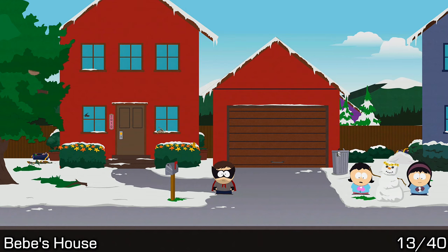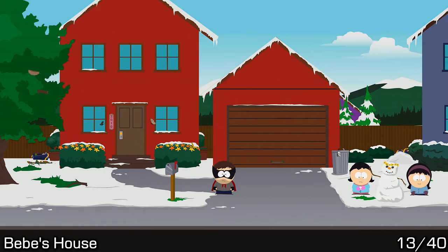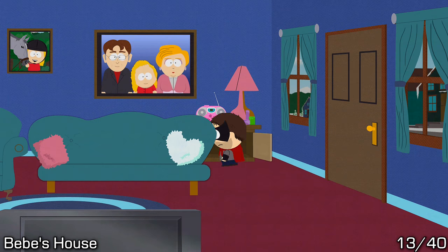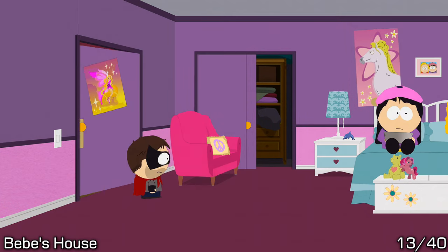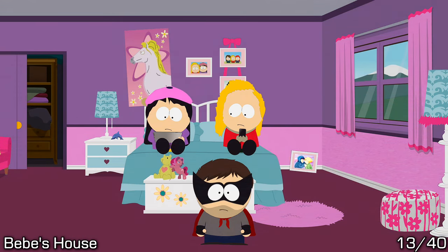The next house over also has a yaoi piece of art. Go inside of Bebe's house, go upstairs and into her room where she should be hanging out with one of her friends. You should spot the piece of art on the far top right corner of the room. Use some firecrackers to knock it down and then walk over and pick it up.